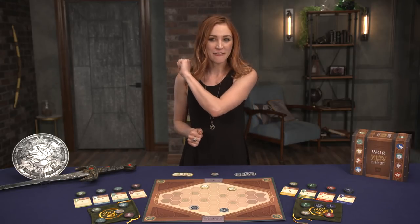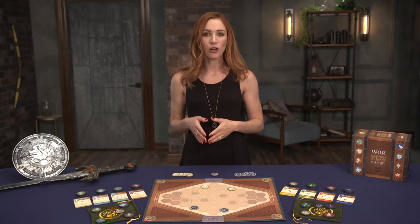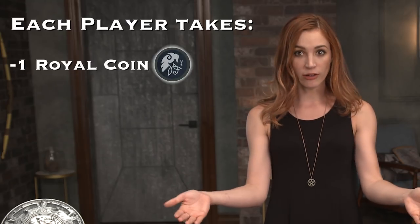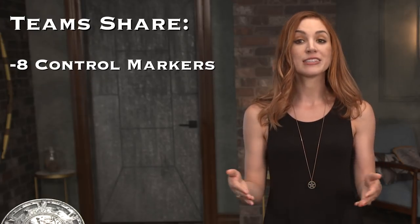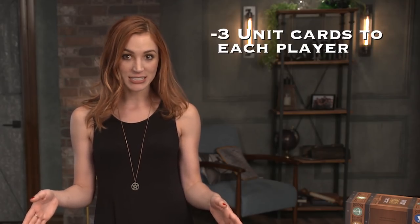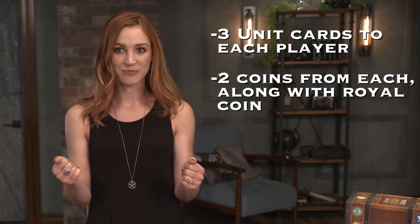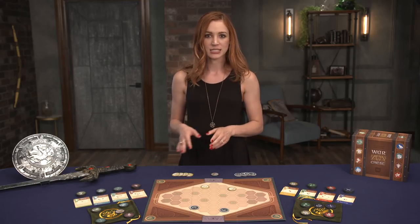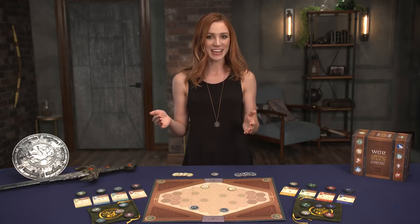Before we wrap up, let me tell you about the four-player variant. This allows two teams of two players to duke it out on the full board. Each player takes a royal coin of their team color and their own bag. Teams share eight control markers and place three on the starting locations. Deal three unit cards to each player instead of four, and place two coins from each in the player's bag along with their royal coin. Players on the same team should sit opposite from each other and all communication between players must be open — no secrets. Play continues until one team gets all of their control markers on the board to win.